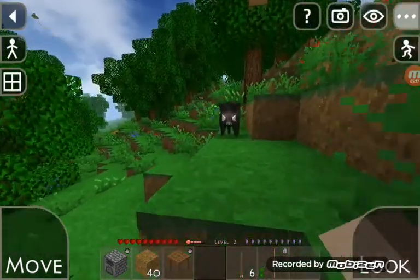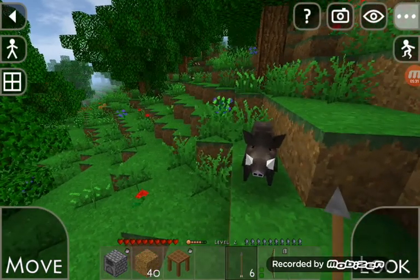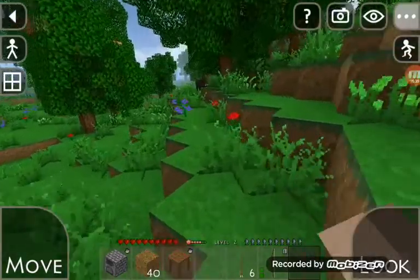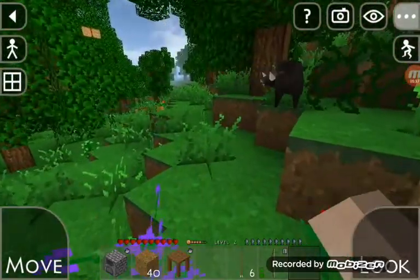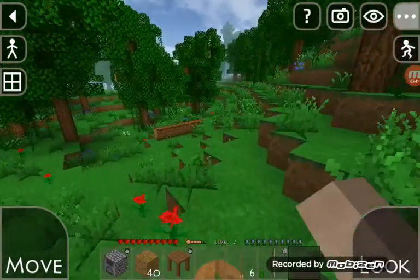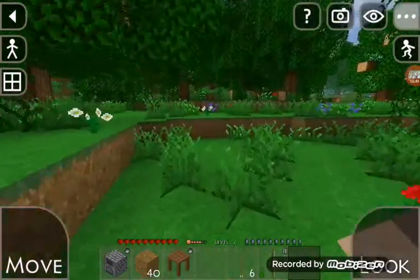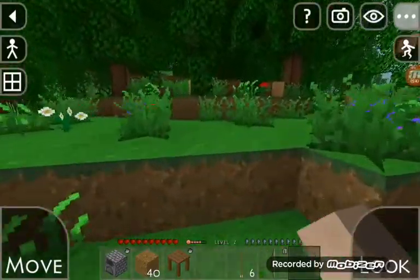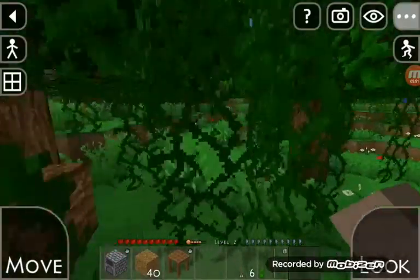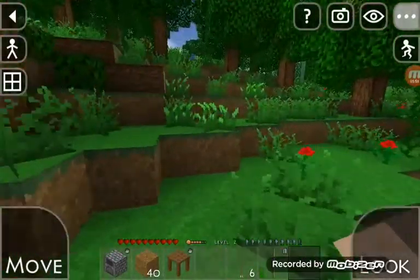Huh, there's a wild boar. Do you want to get me or do you want to stay away from me? I might want to stay away from him, especially because there's another one nearby. I might have to get back towards where my shelter is. Oh, I see a lion — I need to be careful.